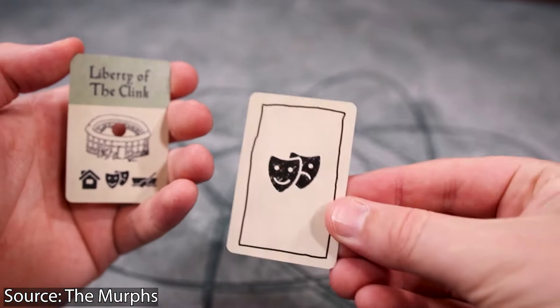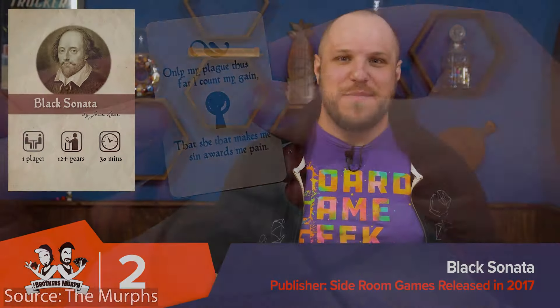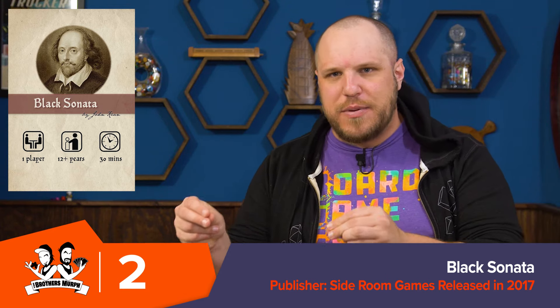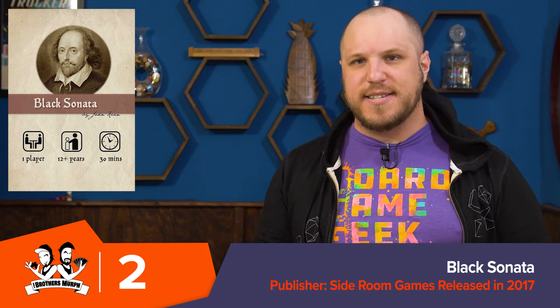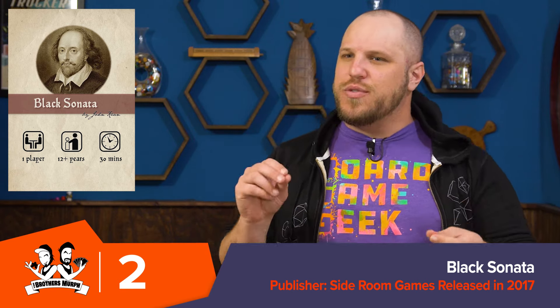Number two is a solo game called Black Sonata. It's about you trying to find the mysterious woman who inspired Shakespeare's Dark Sonnets. You're going around London trying to find this mysterious woman. It's a hidden movement deduction game because the woman is moving around the city of London. You're basically trying to follow her — on your turn you can either confront her and ask 'who are you?' or you can move, but you can't do both. Even if you know where she is, she has to move to you. So you're trying to move to where she's going to go, and she moves in a sequence determined by cards.